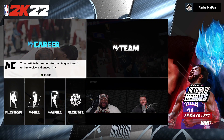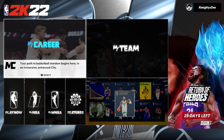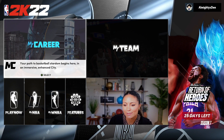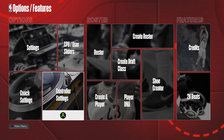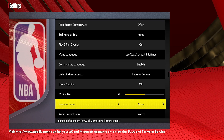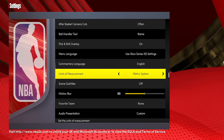Welcome to the channel, it's Almighty Den and I'm back again. Yesterday I dropped a video showing y'all my glitched Kobe Bryant Black Mamba build, but I did not show y'all how to actually glitch your build out to get glitch stats. Do me a solid - go ahead and hit that like button, comment down below what type of build you might be looking to make. I'm going to show you what to do right now. It's very, very simple.